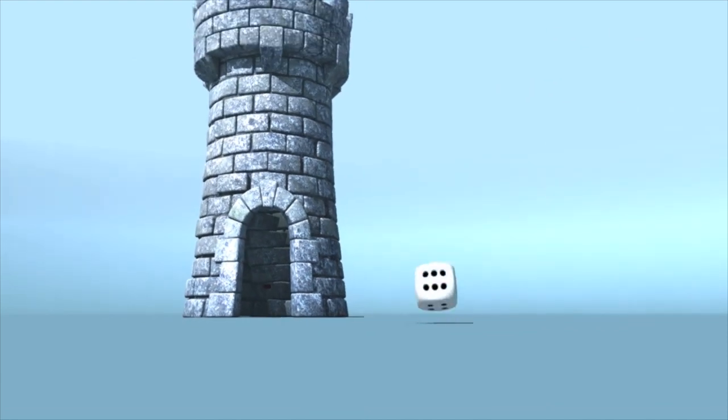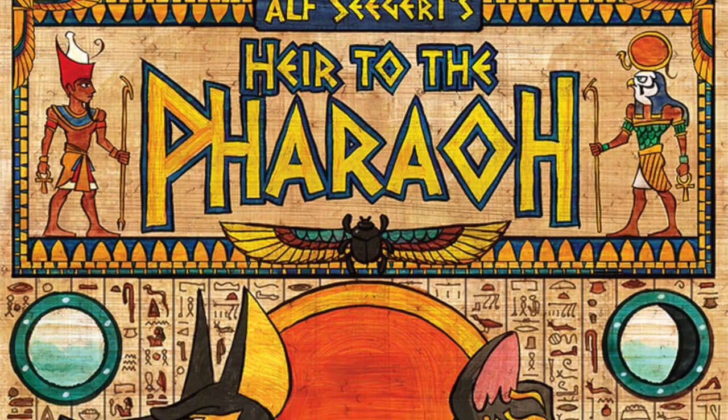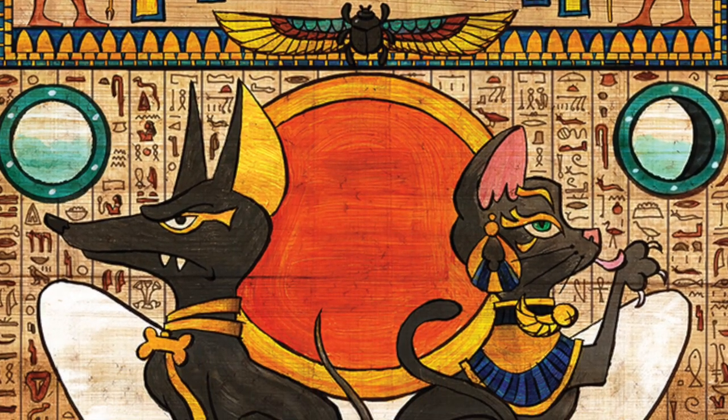It's time for another Dice Tower Review with ZeeGarCee. Hey everybody, today I am taking a look at Heir to the Pharaoh. In Heir to the Pharaoh, the Pharaoh has passed away and decreed that he will not be leaving all his belongings to his children — instead he will leave them to his pets. Two players only: one represents the dogs, the other represents the cats, and you'll be fighting over the kingdom with a few different mechanisms, largely bidding. Let me give you an overview of how the game works and then I'll tell you what I thought of it.